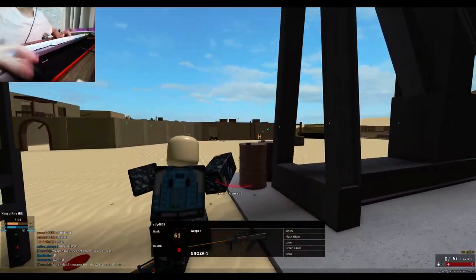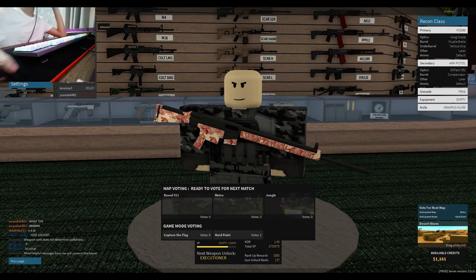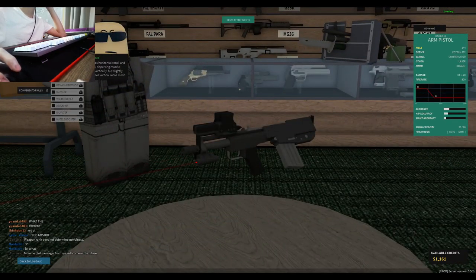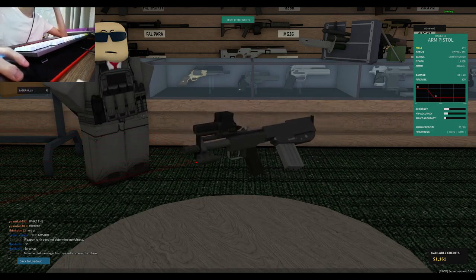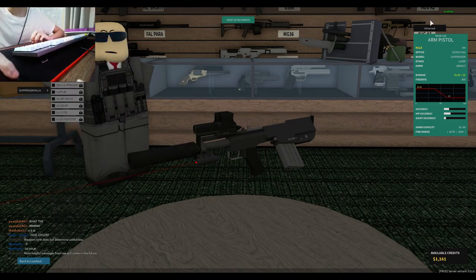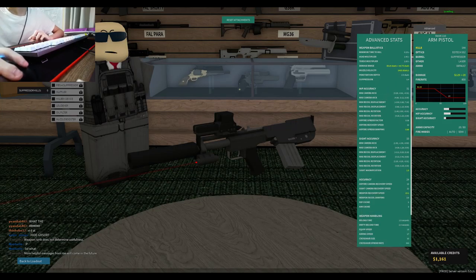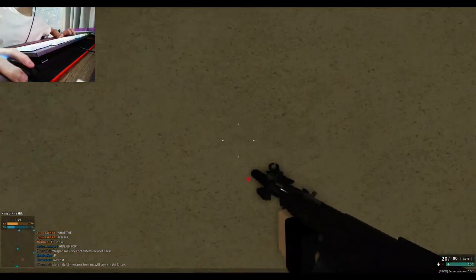Oh no, I couldn't control the recoil. That was very frustrating — I need a muzzle brake for this one, but to get that I need more kills. I'll just stick with this for now. Also, the suppressor decreases the recoil somehow — it shouldn't happen but in this game it does. I don't know why but it happens.